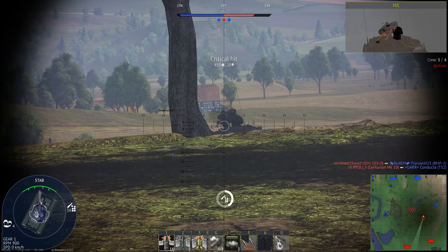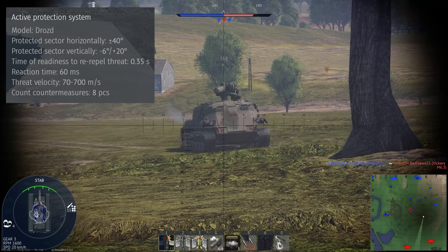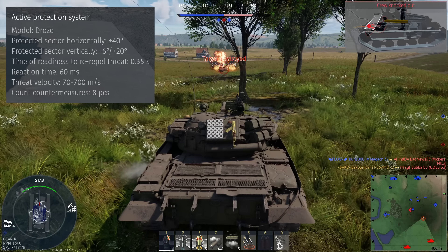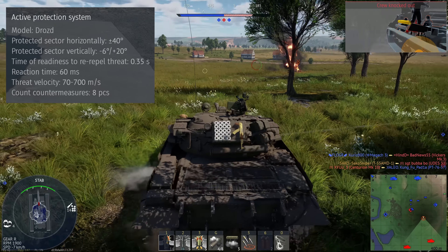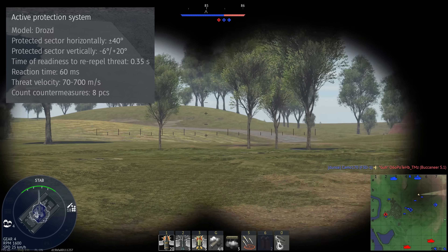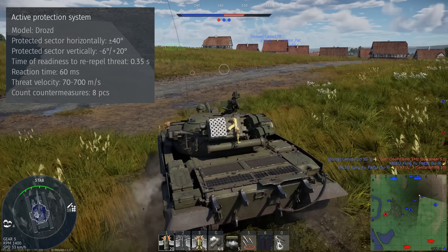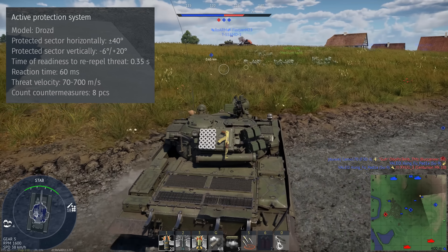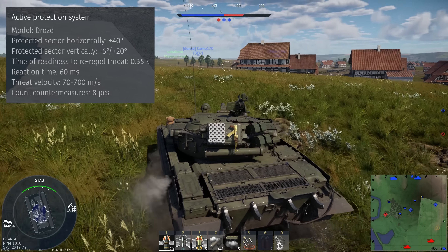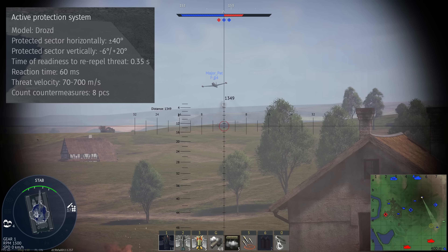At the beginning of the video I spoke about the active protection system, and if we look at the side of the turret quite far back, we can see the Drozd active protection system. This consists of 8 rounds which individually fire when it detects an incoming anti-tank guided missile. It's worth pointing out however that the detection cone of the tank is only 40 degrees from the front of the vehicle. This means in practice you have to have your turret pointed directly at the tank firing the ATGM at you in order for the missile to be destroyed, and it's the same case with helicopter ATGMs. Unlike the APS on the Challenger 2 and Merkava Mark IV which have pretty much a 360-degree field of view, this tank is limited to a 40-degree detection cone wherever the gun barrel is pointing.